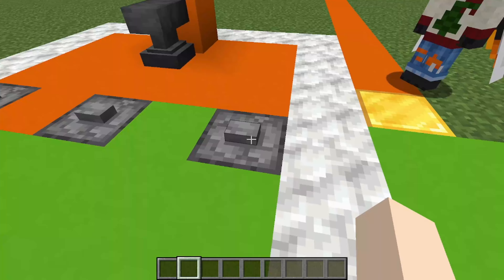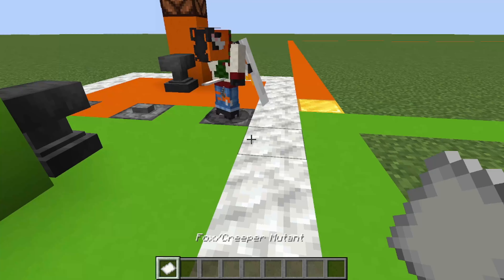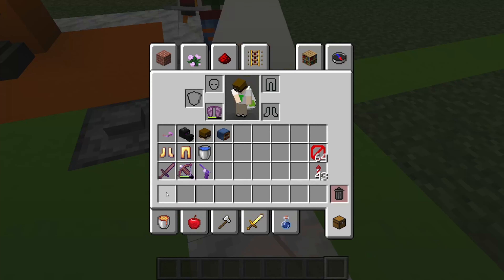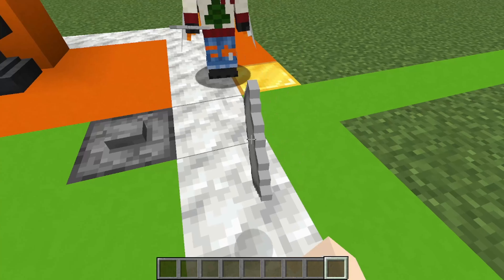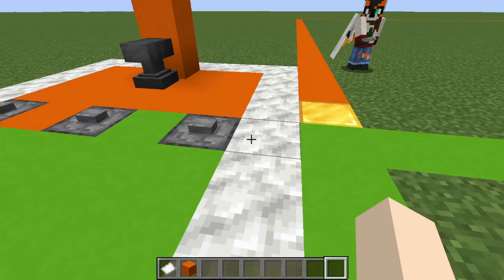So I'll press the button first for our first theme. I have gotten a Fox Creeper Mutant, which means you have gotten the Blue Axolotl one. I have a Blue Axolotl Iron Golem Mutant. Blue Axolotl - that should be interesting. Alright, Fox Creeper Mutant. I don't even know how to start doing that. Orange. Alright, let's see.